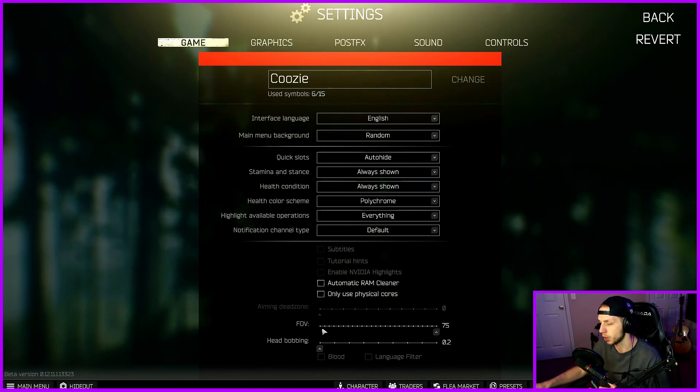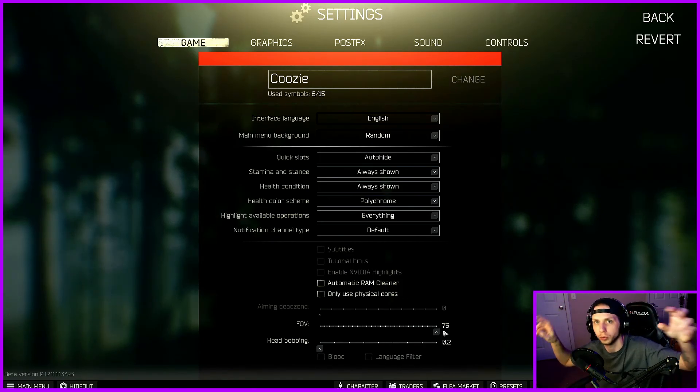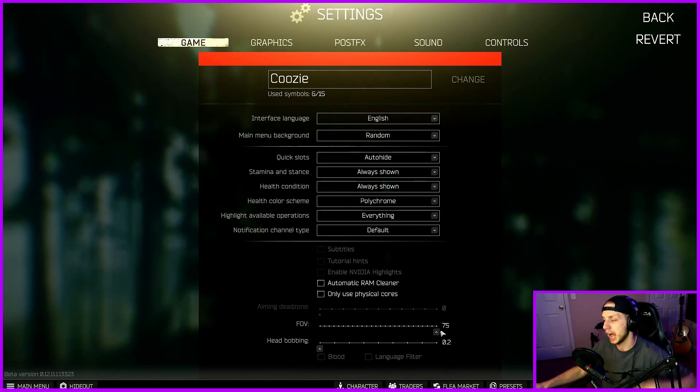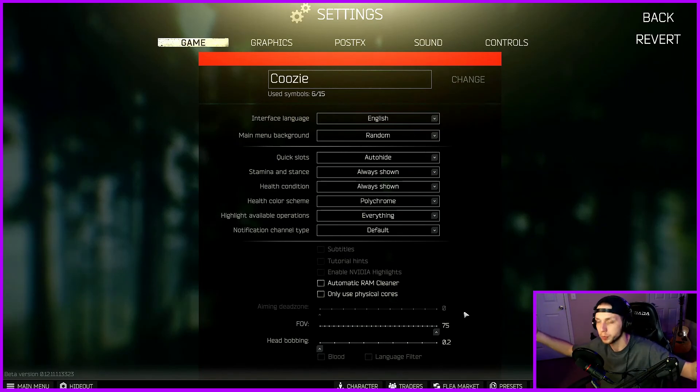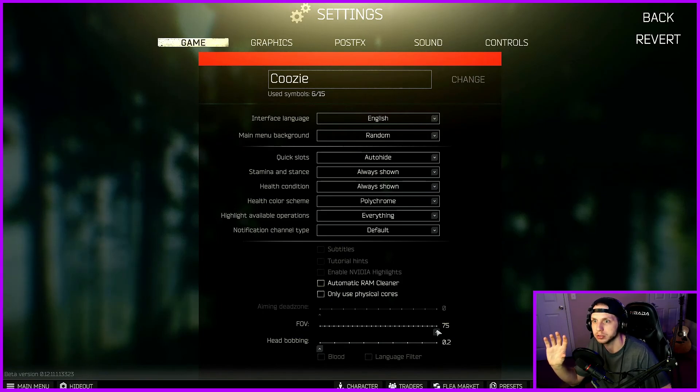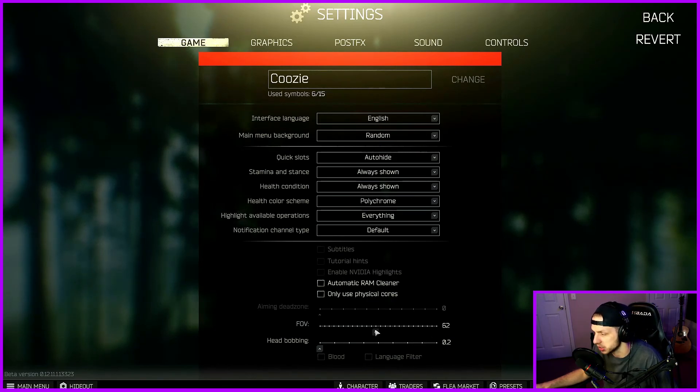FOV is your field of view — basically how far quote-unquote zoomed out your view is going to be. I have mine set to 75 because I want to see the maximum amount of peripheral. However, the downside about having this maxed out is that a lot of times it makes it really hard to see players or scavs at far distances — you'll be looking at dots rather than little heads. So if that's not really your thing, I would recommend dropping this down to no less than like 62 or 60. 60 is pushing it.